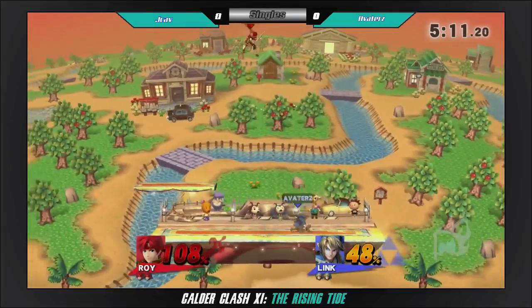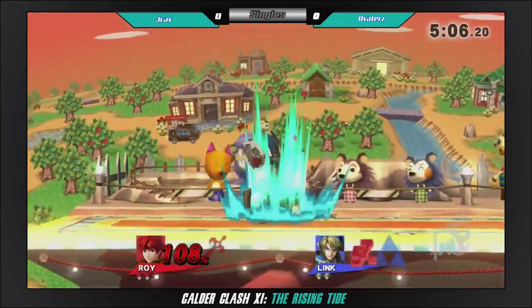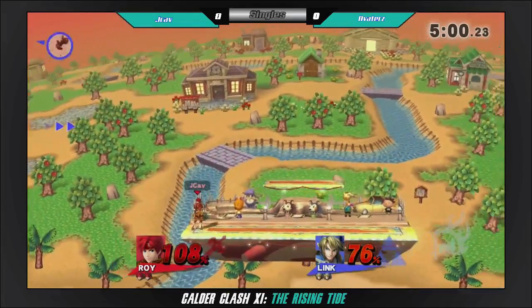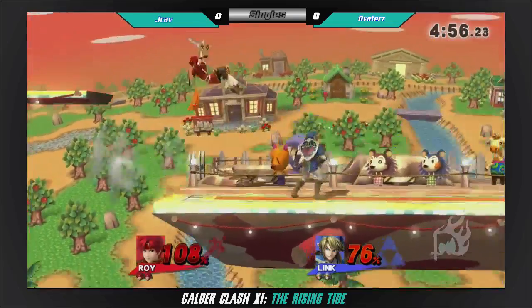He got one — setting up with those bombs. JCav grabs a bomb. Now throw it out there. We got Roy combos — Roy apparently has combos. He does. I love that percentage, but I didn't know he had that combo there.